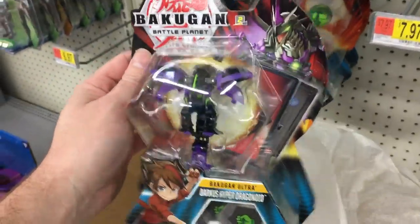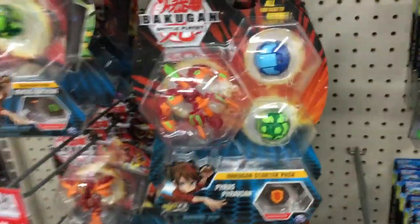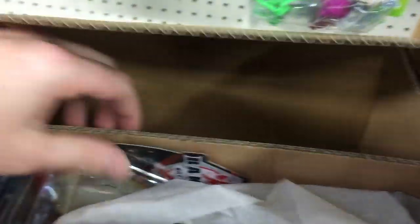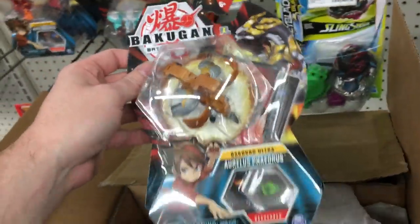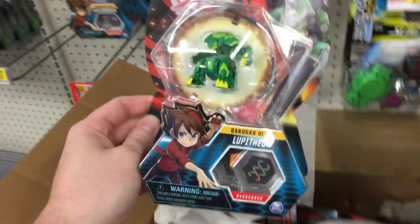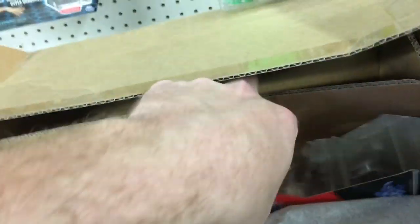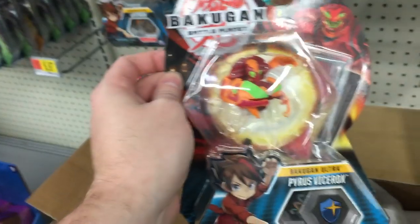Darkest Hyper Dragonoid — maybe this is newer than I thought. Hykatrix Ultra — so it's a mixture of new and old, so let's hope I can get something that I'm looking for. Aurelis Phaedrus — I haven't actually gone over Phaedrus Ultra yet. Ventus Lupitheon, for any of you folks who want to finish the Winton set. Pyra's Vicerox, Vicerox Ultra — that's a new stance form.